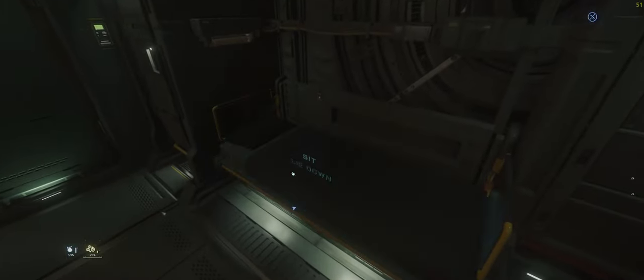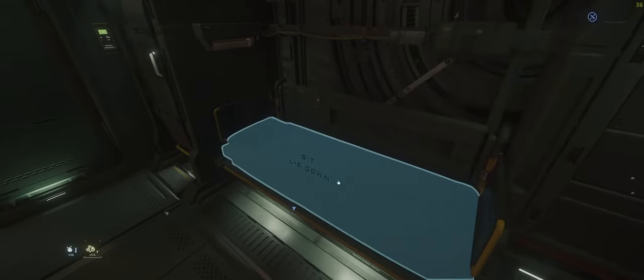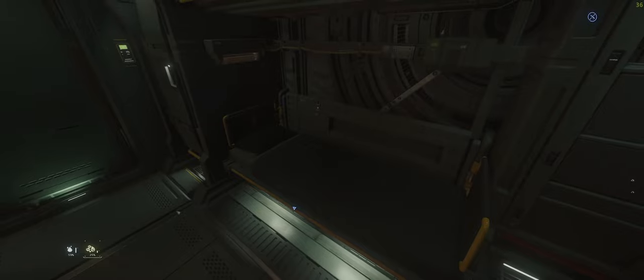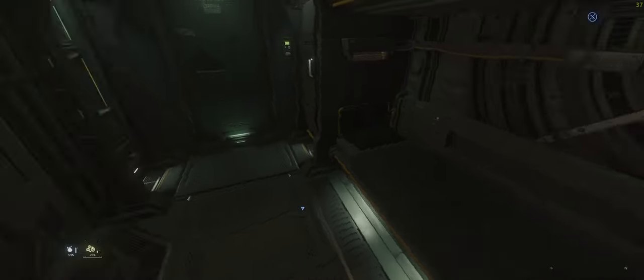Going through to our living quarters, one thing that you will love as a new player is having the facility to be able to log in and out using the ship bed. And that is something that I would say is critical when you first start playing the game, so you don't have to worry about constantly going back to stations or your home planets to log in and out.